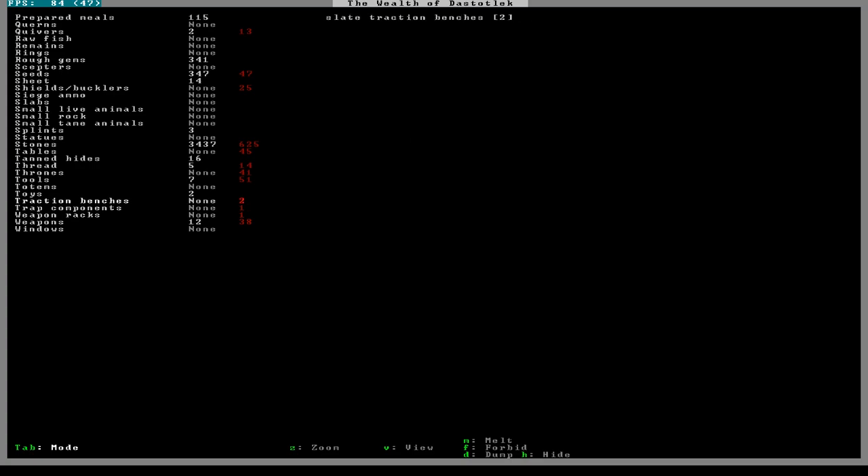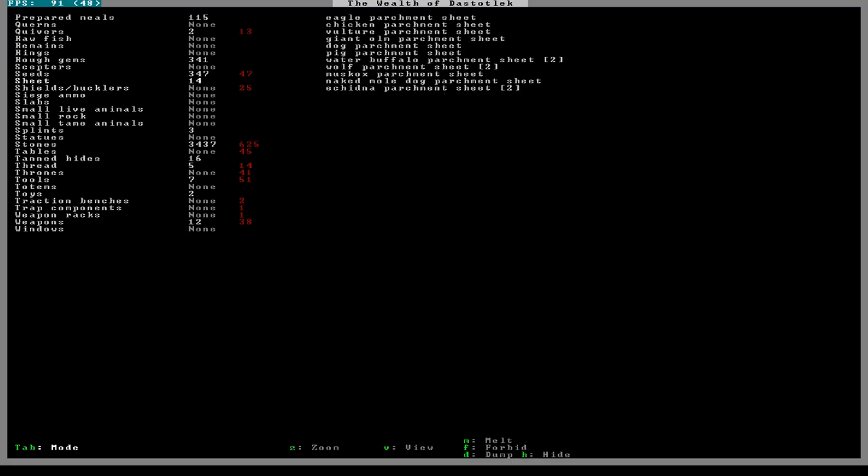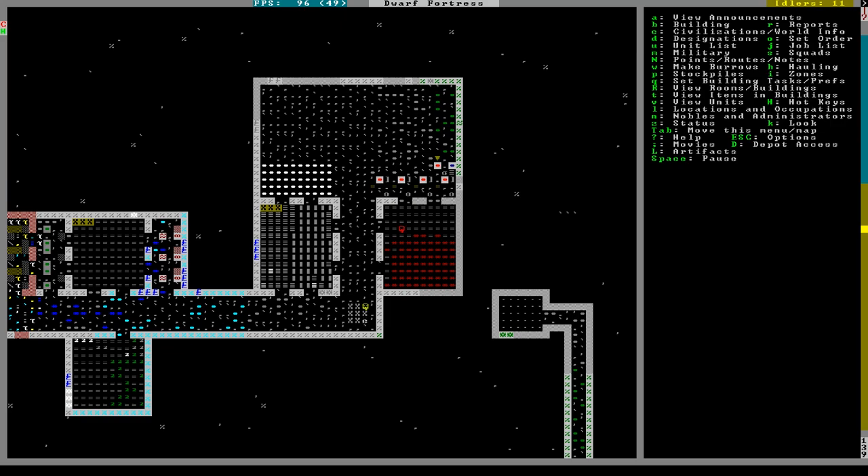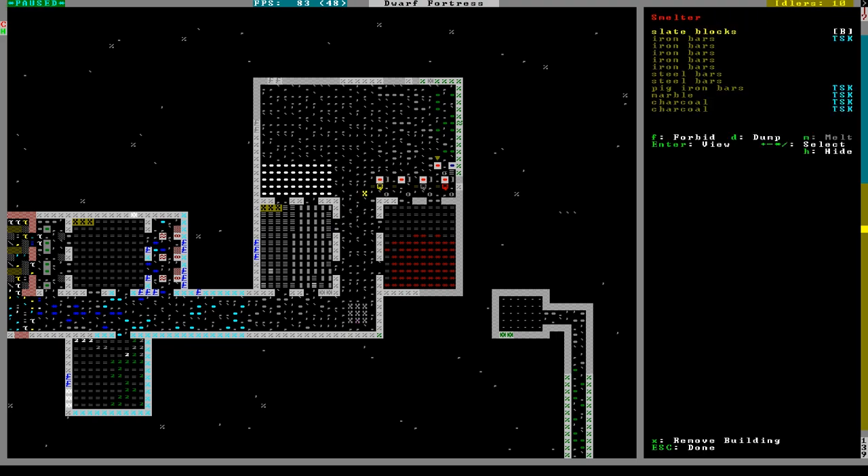How many sheets do we have? 14 sheets. So I should be able to make 14 scrolls, unless they need two scroll rollers - we'll find out. It'll spam me saying they ran out of stuff. Some bins would be helpful, but I'm on full alert here, so all that wood's going into charcoal.